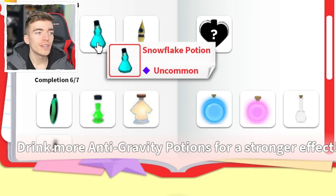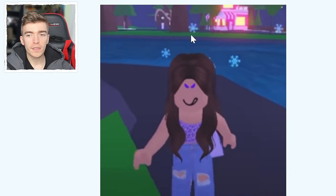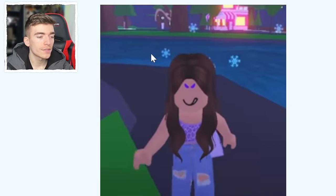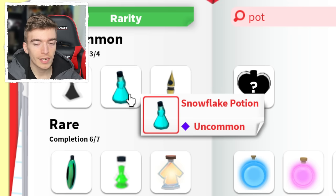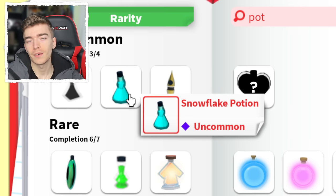The next potion is a Snowflake Potion, which is an extremely rare potion. When you drink this potion, it just gives you some little snowflakes around your character. It doesn't give you any bonuses — it just gives you these little particles of tiny snowflakes around your avatar. So if you ever manage to get a Snowflake Potion, at all costs do not drink it because it's extremely valuable.